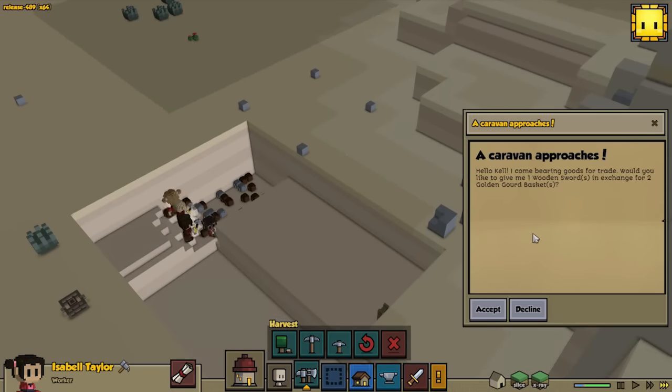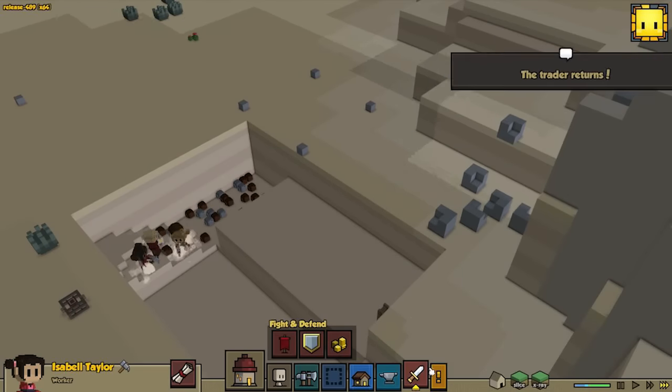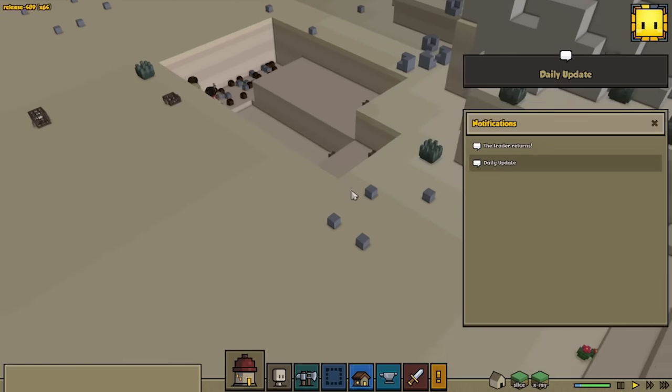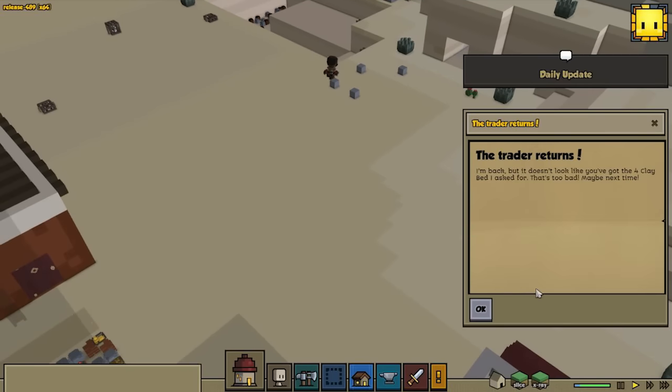Caravan! Would you like to give me one wooden sword in exchange for two golden gourd baskets? I was about to click yes, but then I realized — okay, this is Raya's Children — that sword we paid like 120 gold for that one. Trader returns.